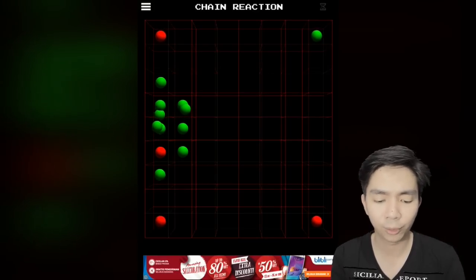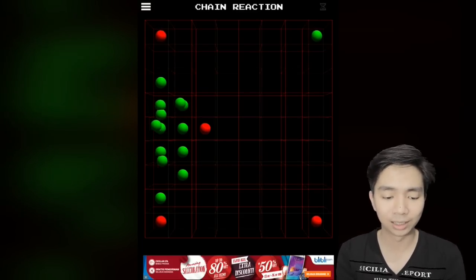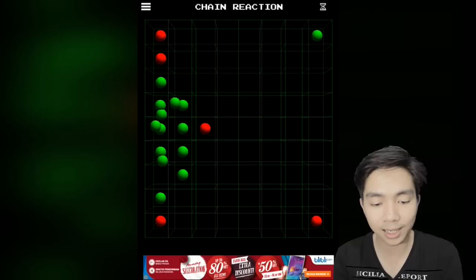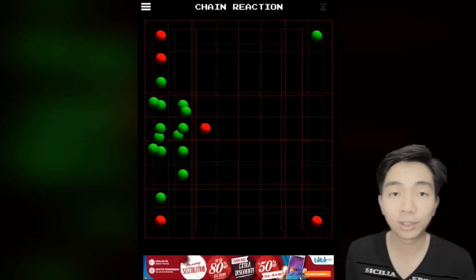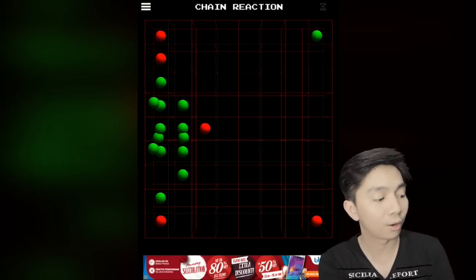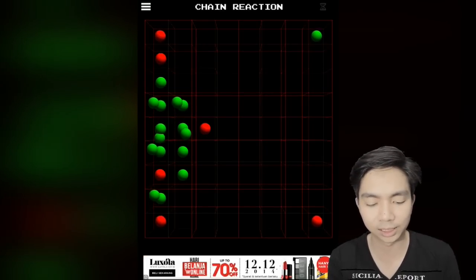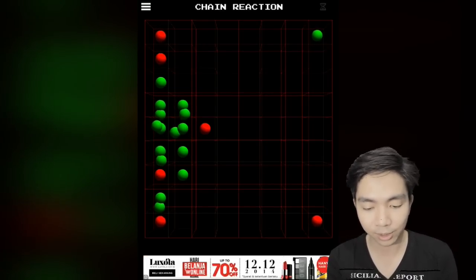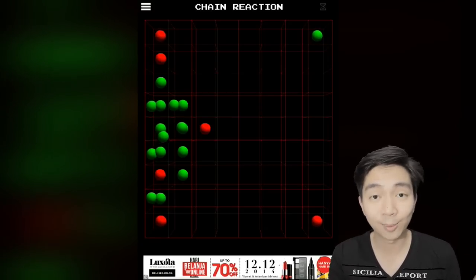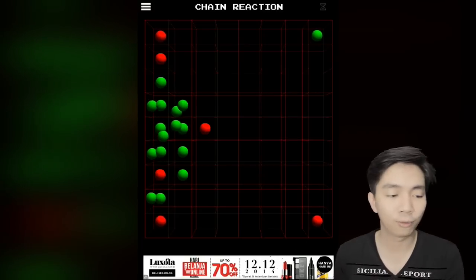When you play with friends locally, you have to hand over the iPad. For example, I place a red dot, then hand it to my friend who places the green circle, then hand it back. That's not really interesting because I enjoy seeing my display and planning my strategy. Having to pass the device back and forth doesn't really bother me, but it's not ideal.